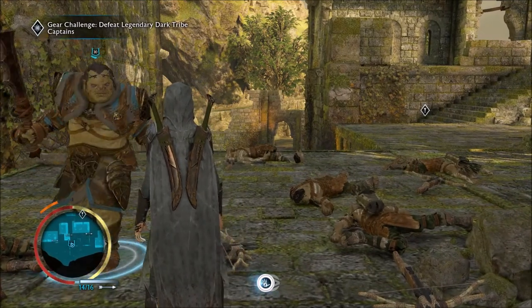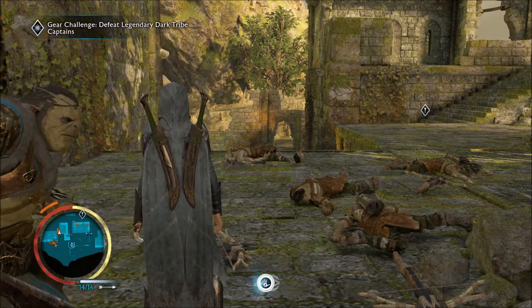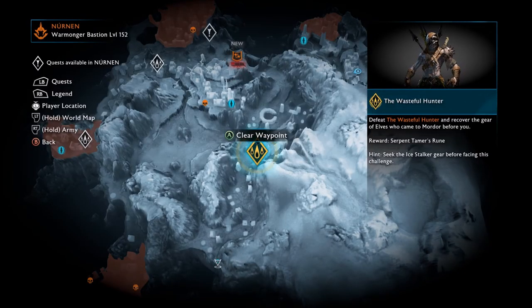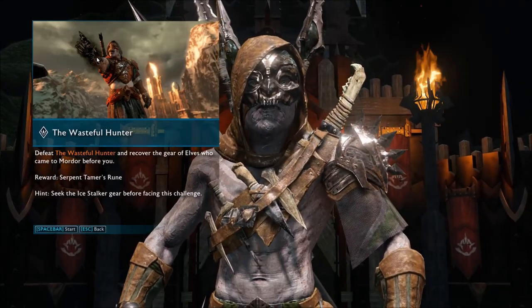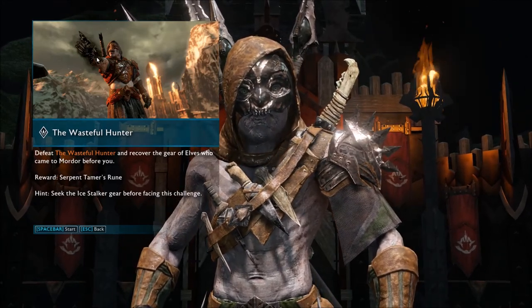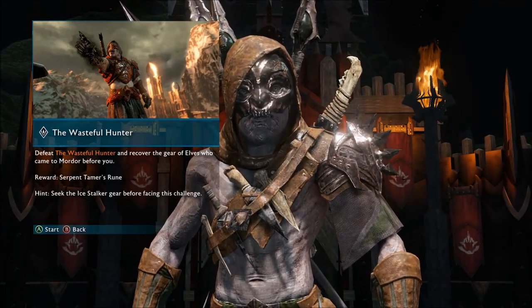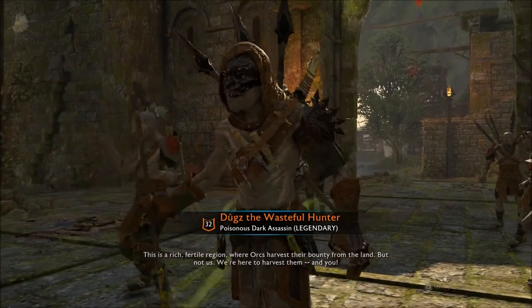So you can either distract him and let your bodyguard take him out, or you can just use light. Next up, the Wasteful Hunter in Serpent Tamer's Room. We will take out the Hunter and grab the Serpent Tamer's Room by exploiting his weaknesses whenever they are.